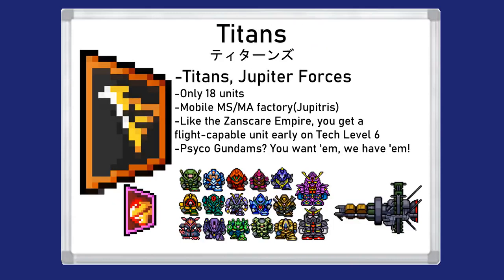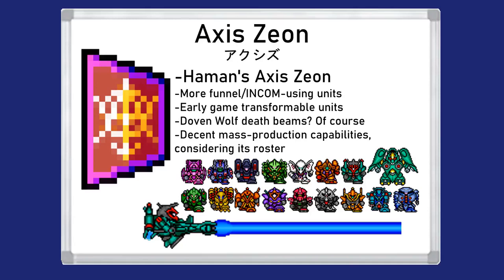The Titans get the Titans units plus Scirocco's Jupiter Fleet mobile suits. They have very few early-game units, meaning you'll have to stick with Gabaldis and Hizacks before you get the good stuff. One big highlight is that at level 30 you can get the Jupiteris, which is literally a moving factory. Haman's Neo Zeon only has the Axis units, but has a solid unit lineup. Most units you get early on are mass-produced workhorse units, with higher-end mobile suits such as the Qubeley, Queen Mantha, and Döven Wolf coming in at mid- to late-game.